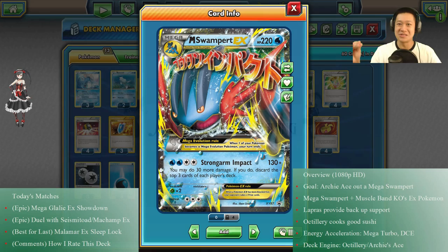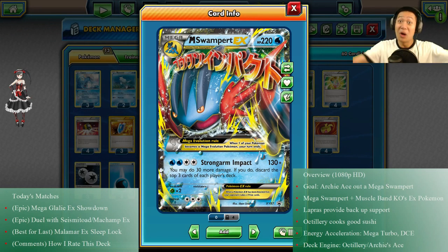Hello and welcome back to my kitchen! Today I'll be serving you Mega Swampert EX — last time you saw Mega Blaziken, so here is its other cousin, Mega Swampert. This card is strong; it can one-shot EX Pokémon, and that's enough. So take a look at it.